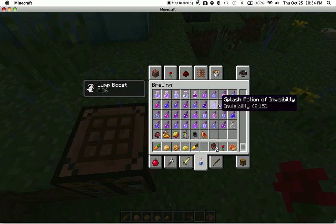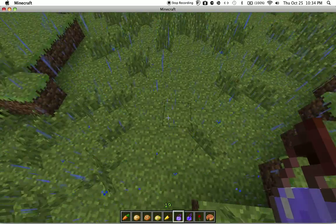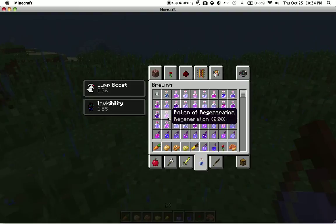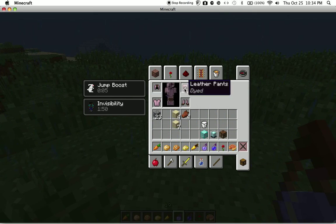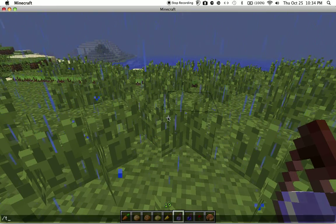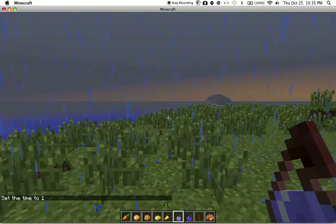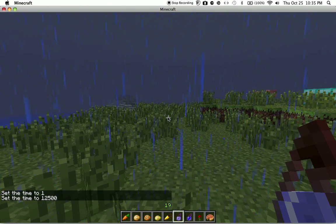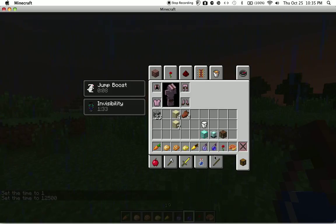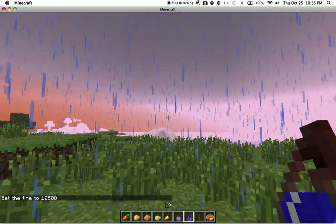I should also talk about potions — there are a few new potions. There's invisibility: if you look in here, you can't see anything because I'm invisible. And there's the potion of night vision — I'll set it to night so you can see. This is the potion of night vision; it helps you see at night. Very useful.